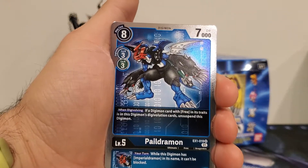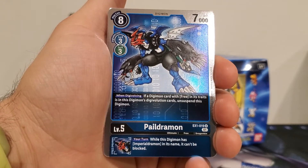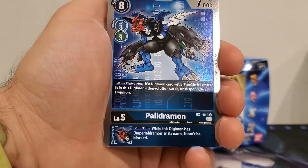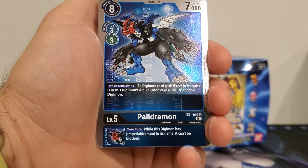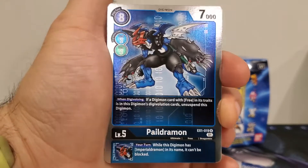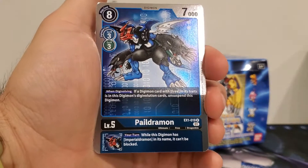And then Paiildramon — he's an eight play cost, a three Digivolution cost from blue or green, 7,000 DP. When Digivolving, if a Digimon card with Free in its traits is in this Digimon's Digivolution cards, unsuspend this Digimon. And the inherited effect: while this Digimon has Imperialdramon in its name, during your turn it can't be blocked. So this is a good card for a Paiildramon deck. I don't know how well it would work in other decks because I can't think of other blue or green ones with the Free type — other than obviously going for XVmon or Stingmon. I can't think of any other Free types.